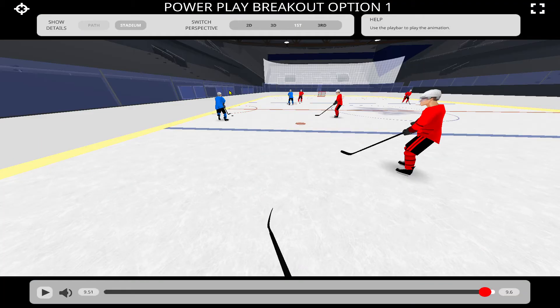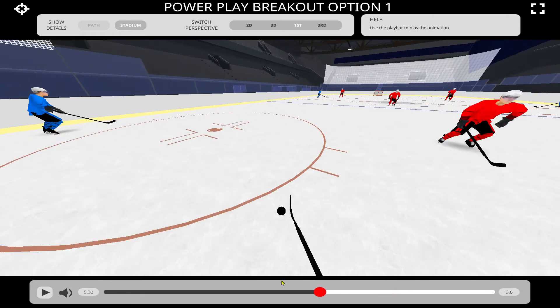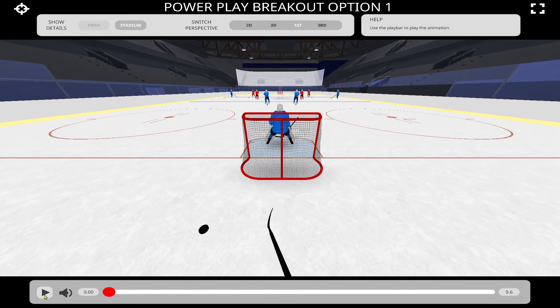Option number one from the defenseman's view behind the net. The centerman is curling, the defenseman is curling, the right winger is going over for support, and the left winger is going over for support. Again, this is a timing drill — we don't want the defenseman leaving too early. We want to wait for the centerman and the D to curl before this D takes off.